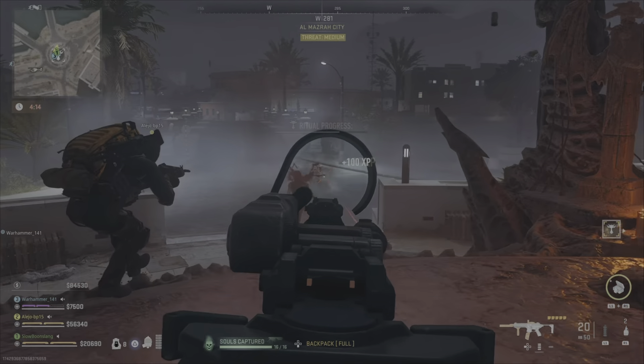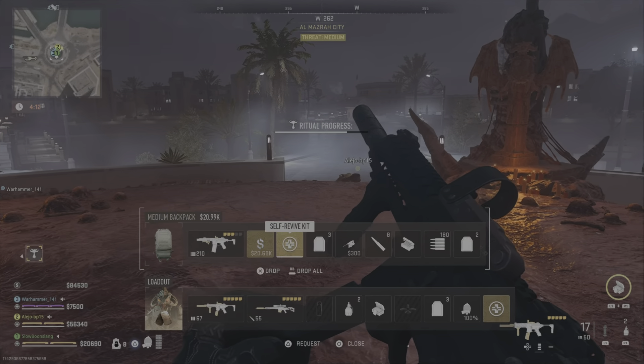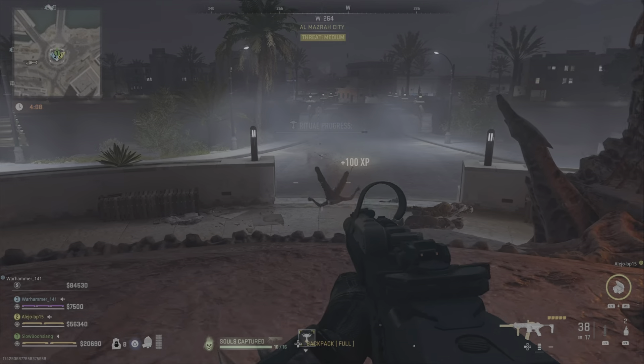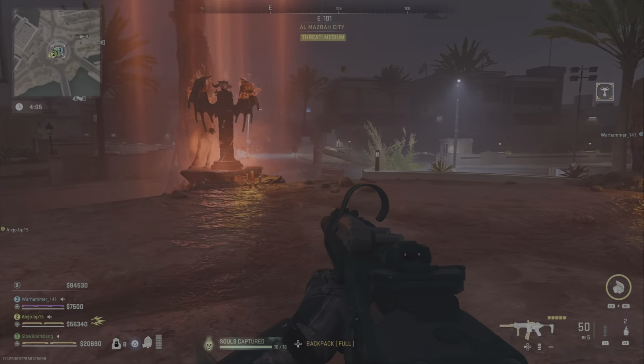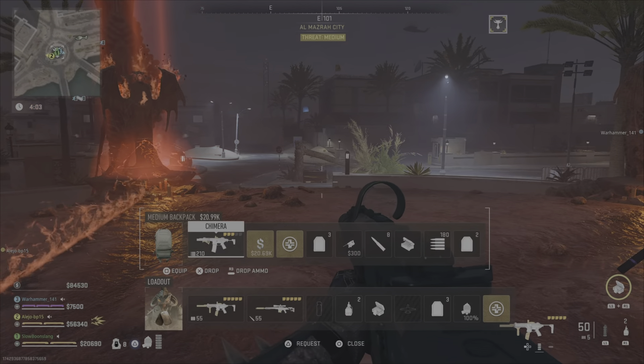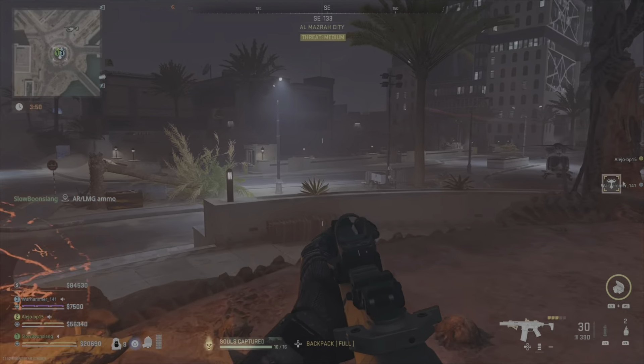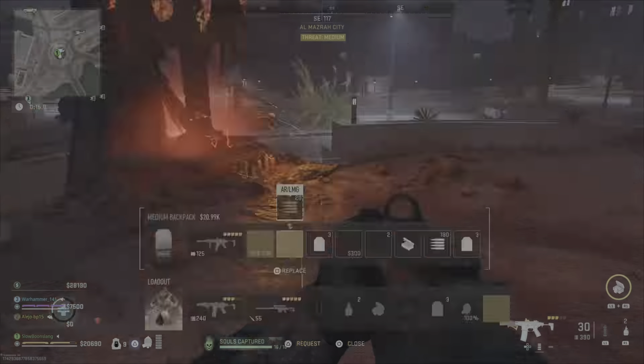Get some of the souls so you can get the skins and cool blueprints for the event — why not? Do watch out when you're doing the Almazra City location because you're going to get engaged by other teams. You can see it designates the next statue you need to go start the ritual at. Each line has like one or two statues that it'll designate for you, and you go start it up at that next area, then it'll send more enemies at you.